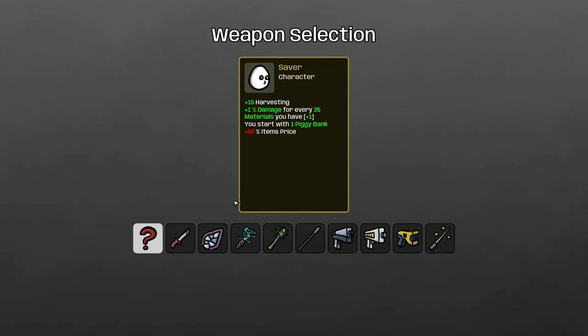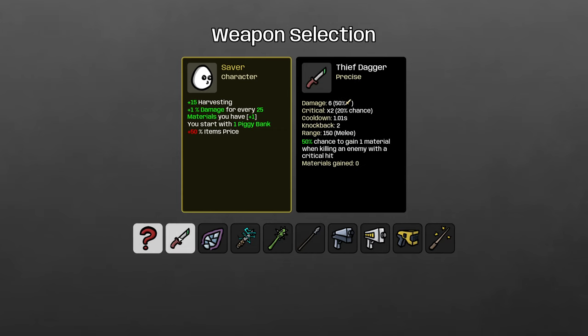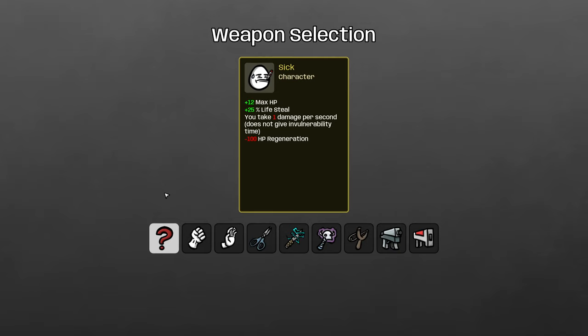For the Saver, items increase in price and you get extra harvesting. The best weapon is the spear, mostly because it's just the best weapon on this list. You could go Thief Dagger and lean into the Saver's mechanics, but the damage from materials doesn't really come into play until later, and the spear gives a huge amount of free HP, ends up being worth more money until quite a bit later, and has much better base damage and better scaling.